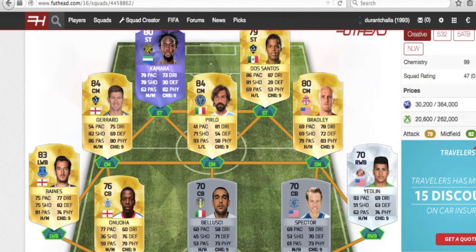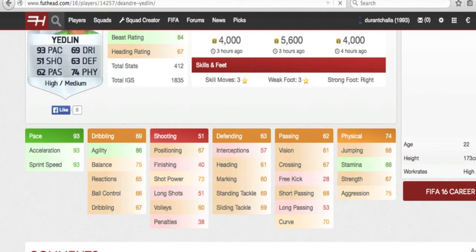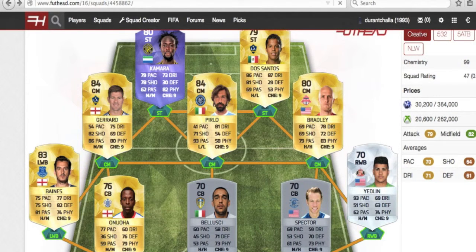The fullbacks are DeAndre Yedlin and Leighton Baines. Baines is definitely the better in real life and more high-rated in-game, but Yedlin with his 93 pace and 74 physical is very strong in-game. His strength is 67 but he feels a lot stronger in-game. 75 aggression helps him with 74 stamina, and he's really solid with 93 sprint speed and 86 agility. He's a really solid right back — I'd recommend him for BPL teams if you're looking for a silver option that isn't Hector Bellerin.